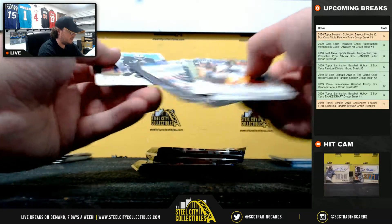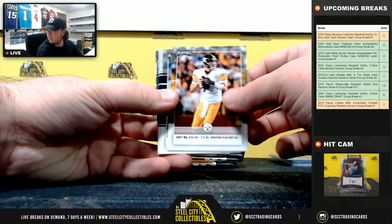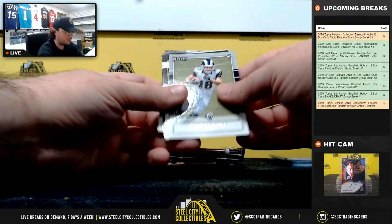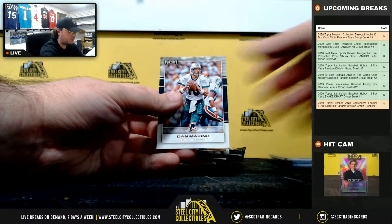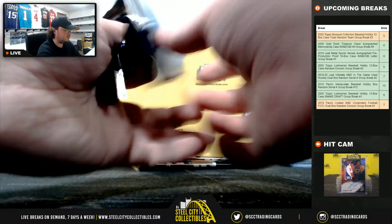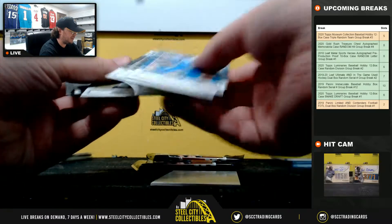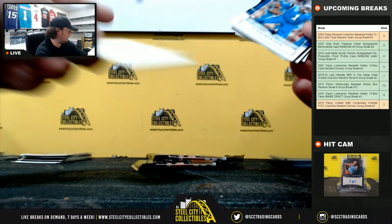A couple of rookies in this pack. Mack Hollins rookie Kickoff numbered to 99. Cooper Kupp rookie. Stan Marino base there. You know, I always have issues with nobody paying on eBay. This past weekend I sold 22 items and all 22 paid — it was amazing to me that everybody actually paid.